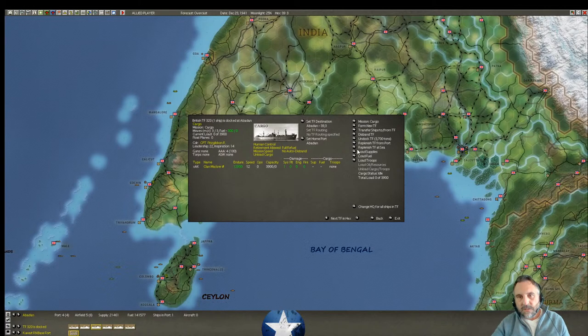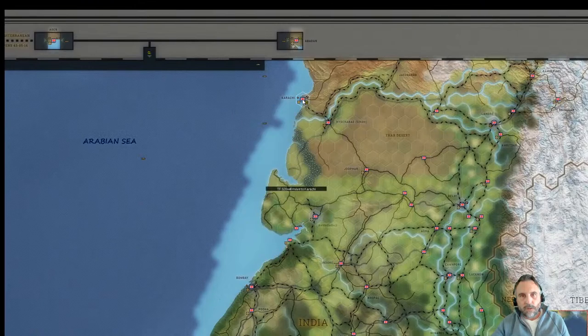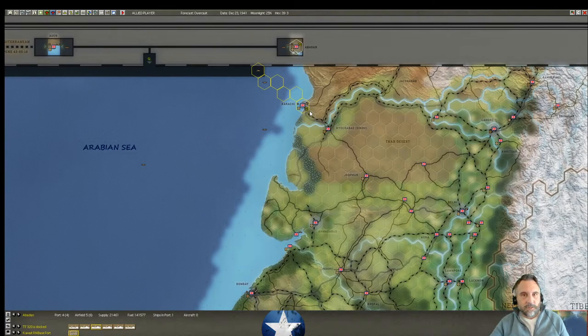The Clan MacIver is docked and taking up some room, but that's fine. We'll do load supplies and have it do its solo run down to Karachi as well. I have a colleague at work named Prachi — I keep thinking on a conference call I'm going to accidentally call her Karachi because I say it all the time in these games. Anyway I think we've done all of the off-map bases. I've completely lost track of time.